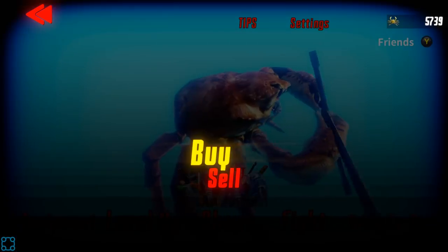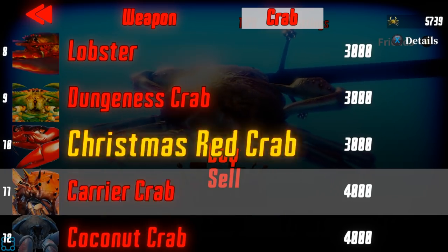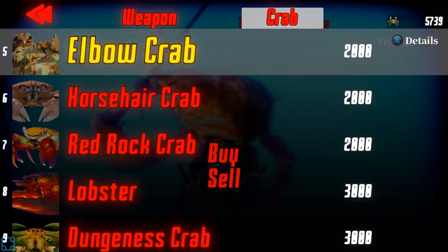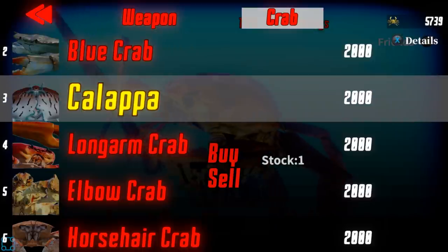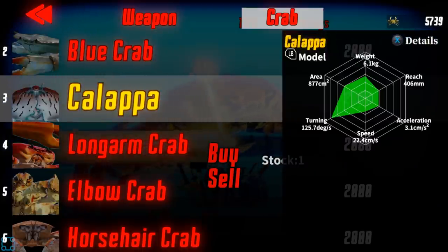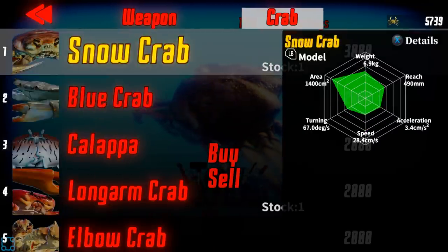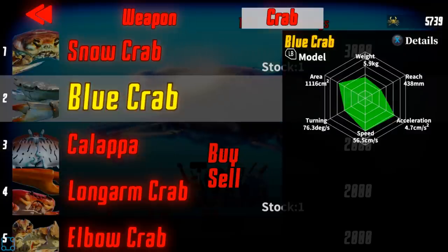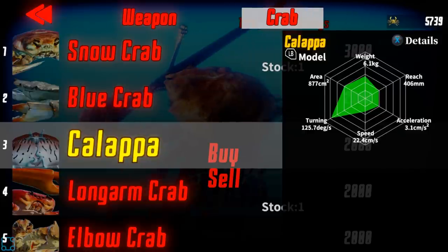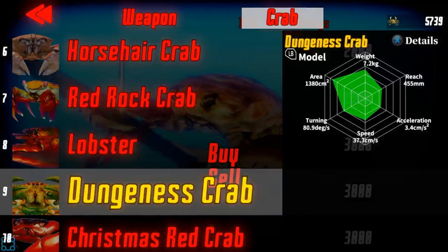Let's see. Shop by crab. What's the one that I really liked? I liked Coconut Crab, but you liked the Calapa. Calapa — look at it, it's a cutie. It is cute. So it's only good at turning. We should take a look at this — the Calapa is great at turning. Reach — the heaviest one. Acceleration: great. Lobster.